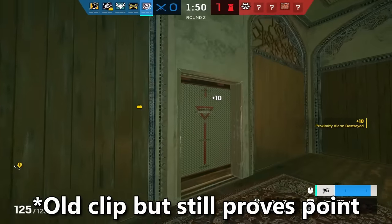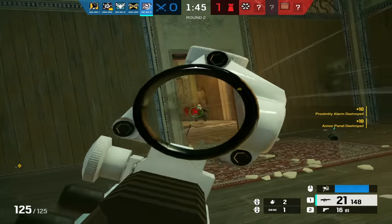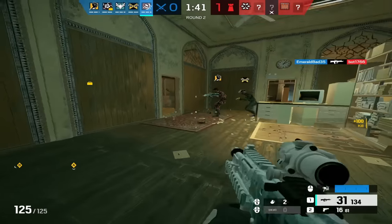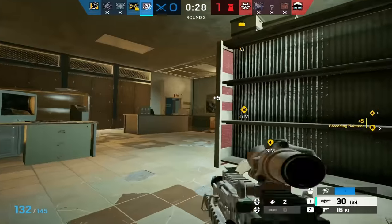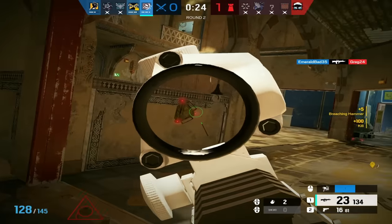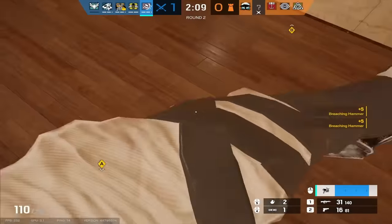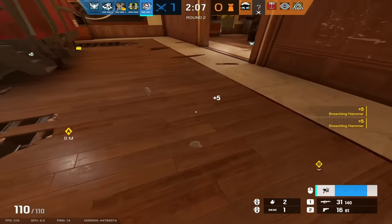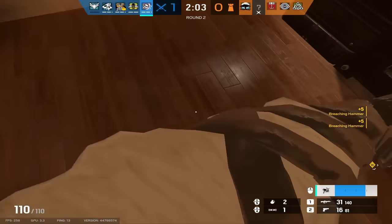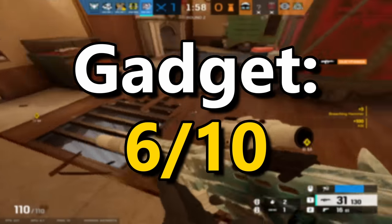However, Sledge's Hammer does have the additional benefit of being able to instantly break any piece of hard utility. This means that if Sledge can get close enough to utility, he can just wipe it off the board without sacrificing anything. One thing worth noting is that his Sledgehammer has basically infinite charges, meaning that unlike Buck or Ram, he is not limited by how many holes or gadgets he can destroy in a given round. Because of these downsides, I'm giving him a 6 out of 10 in the gadget category.